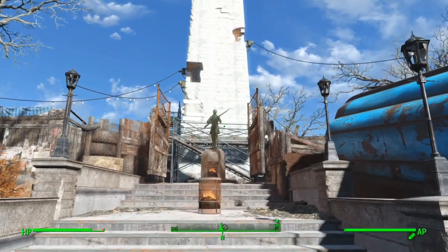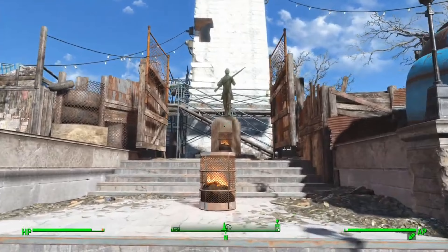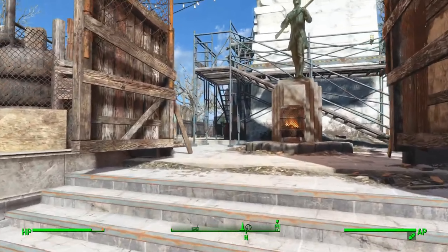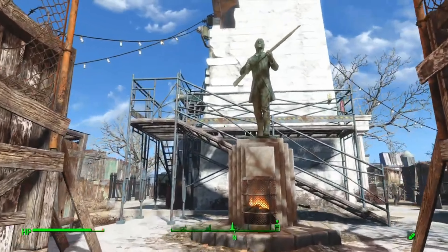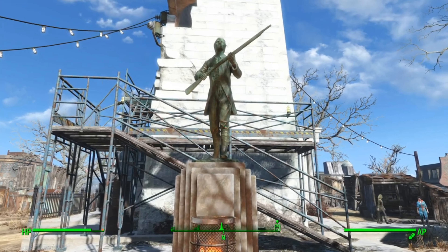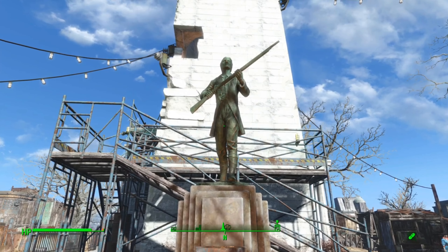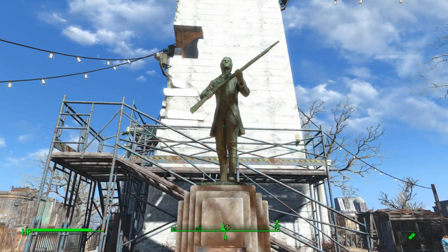With that said, Bunker Hill is also the home to all 4 caravan merchants. Most people unlock Bunker Hill last because it requires you to complete the Battle of Bunker Hill in order to gain access to it. The other way to unlock this settlement is simply getting banished from the Institute or refusing to join them.